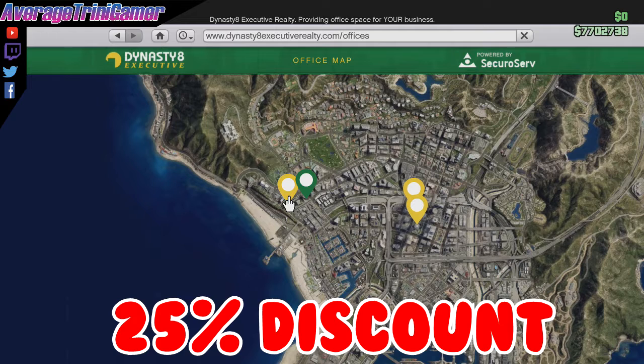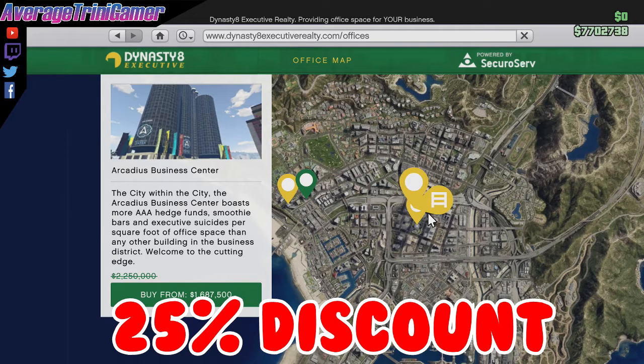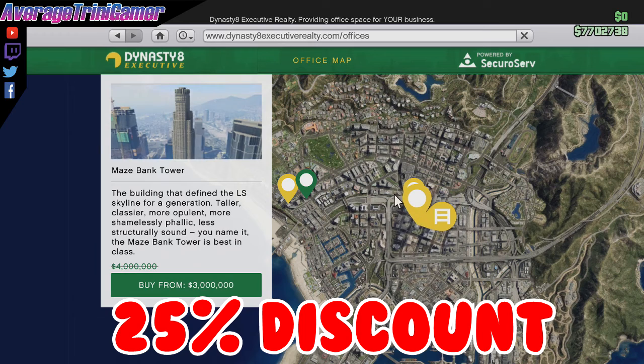Continuing along, we have the same 25% discount applied to all executive offices, renovations, garages, garage renovations, custom auto shop, as well as the special cargo warehouses.